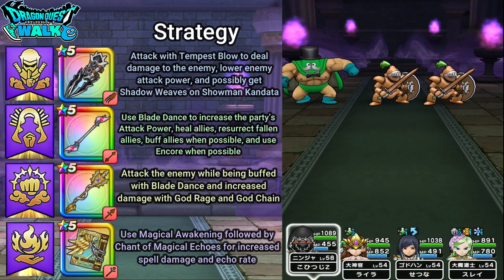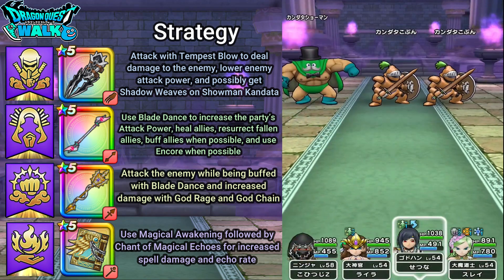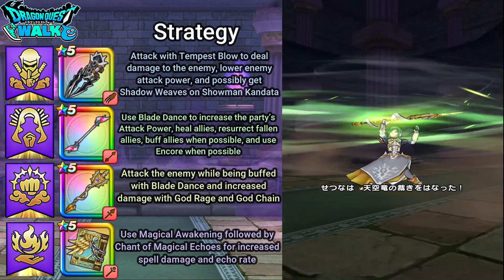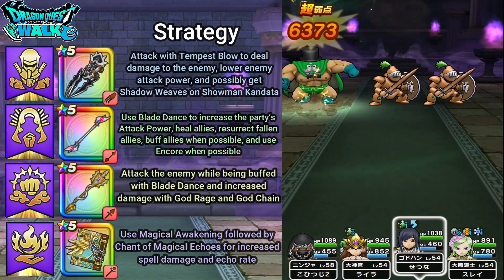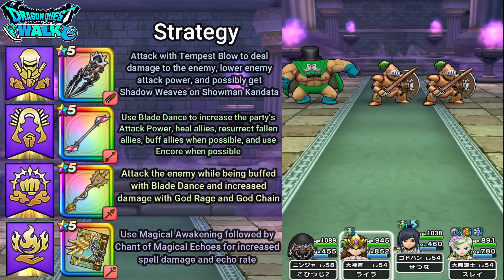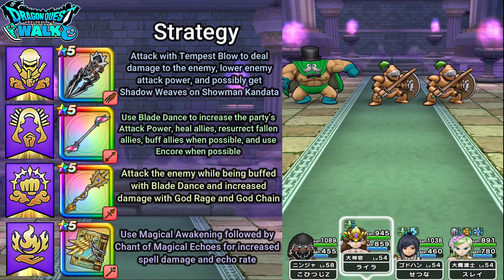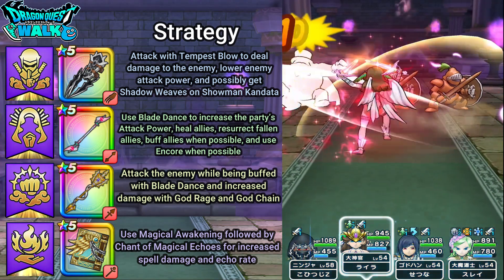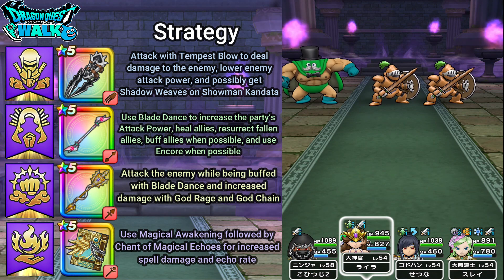It's around 6,000 damage. I did not get to lower his attack power, but that's okay. I'm going to use Sky Dragon's Judgment on Kandata — does 6,000 damage, pretty much the same as Tempest Blow. Then I'll use Blade Dance to increase the attack power of my characters, and my Ninja got another attack power boost.